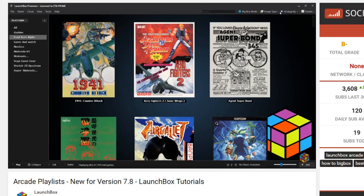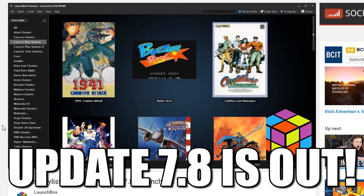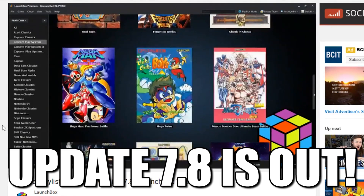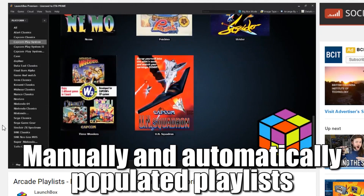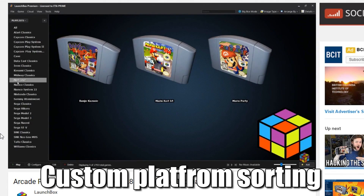LaunchBox update 7.8 came out on Tuesday and the release once again went very smoothly — it's even more stable than the 7.7 release. New features included manually and automatically populated playlists, custom platform sorting, and arcade playlists to divide up the arcade platform.